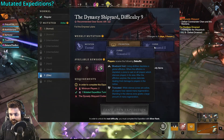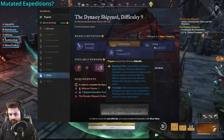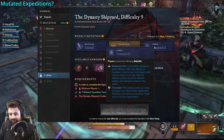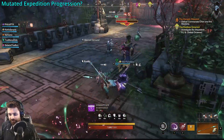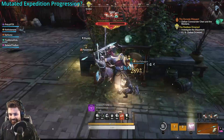When the silenced zones are up with Truncated, everyone loses their mana regen, and the only way to gain mana regen is to stand inside the silenced zones. So with each new level, the mutated expeditions get harder, the mechanics hurt more, and the mutations wreck you quicker.